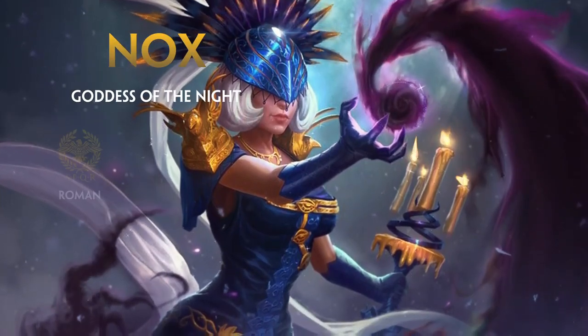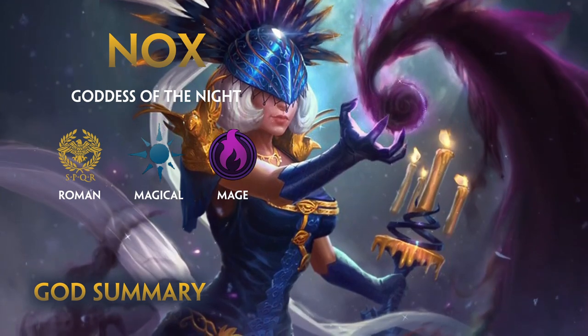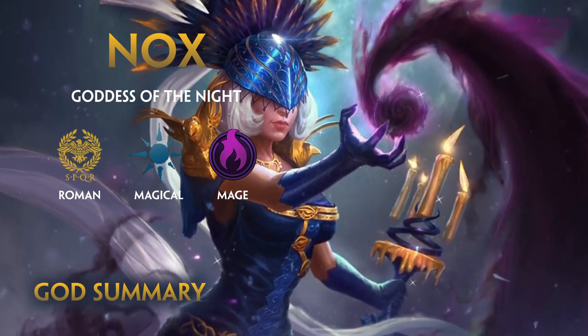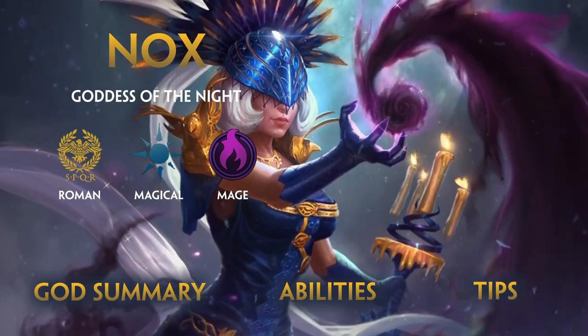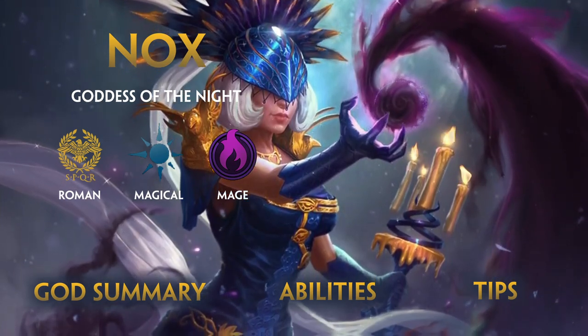Today's guide: Nox, the Roman Goddess of Night. I'll be going over her combos, what she brings to a team, and why she's known in the community as being a nuisance to go up against. I'll also go over her abilities and provide tips you will be able to apply in your next match. Item builds and conquest-specific strategies will be avoided as these tend to change quite frequently.